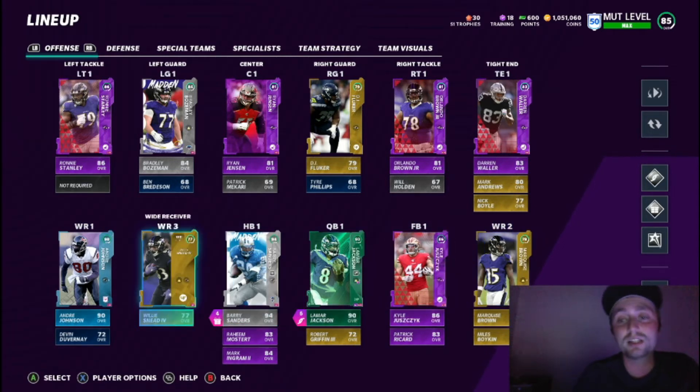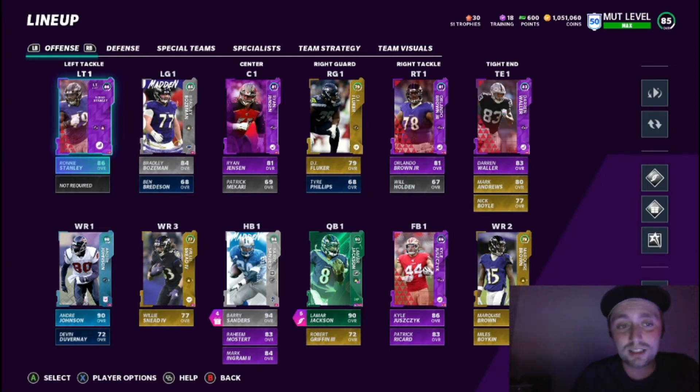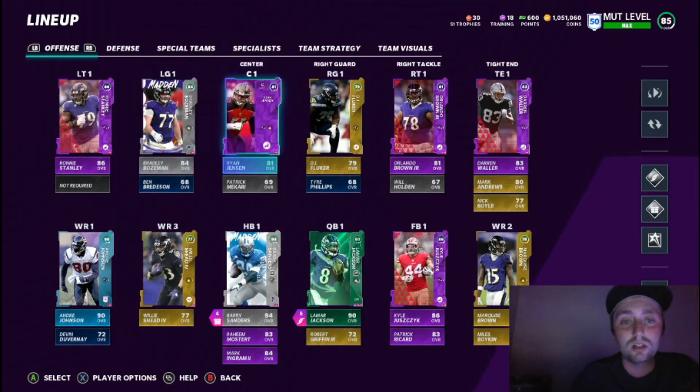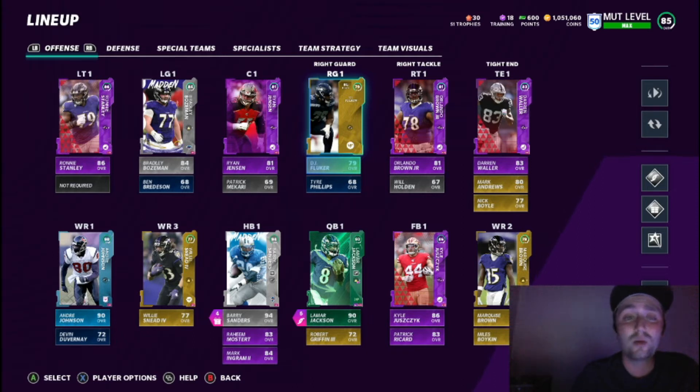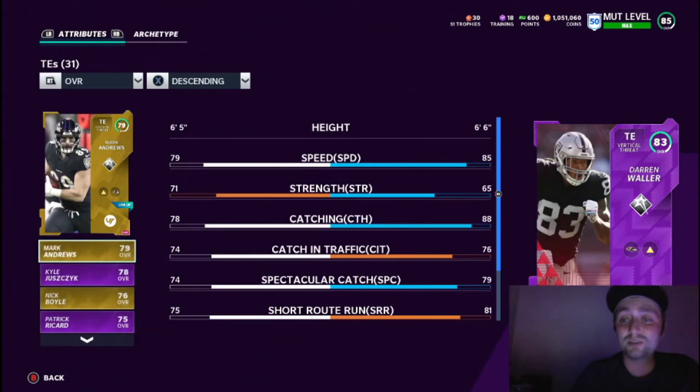Andre Johnson is our number one wide receiver, Marquise Brown is two, and Willie Snead comes in at three. I would probably use Ed McCaffrey as number two and move Marquise Brown to the slot. The O-line is actually pretty good — Ronnie Stanley is pretty solid, Bradley Bozeman same thing at 84, Ryan Jensen is actually pretty good too, and DJ Fluker. We almost have a whole elite offensive line already, which is pretty sweet.